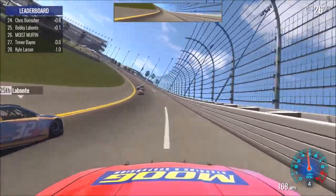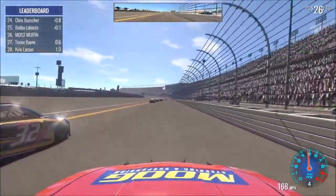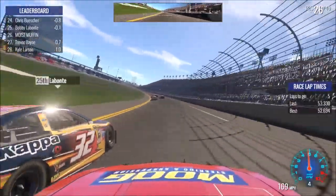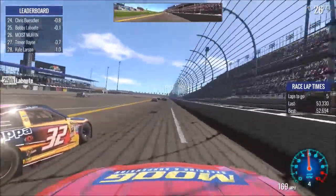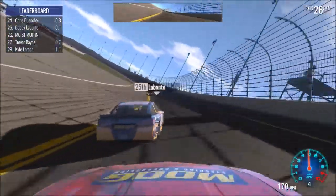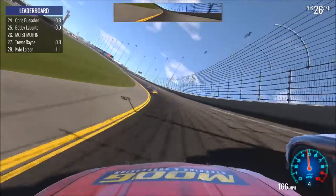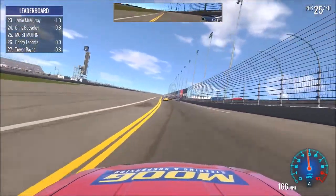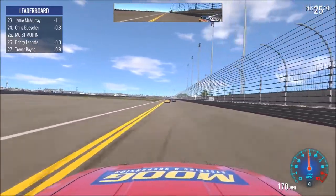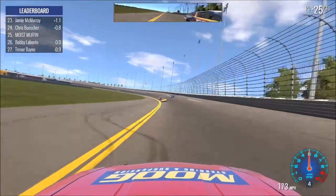I don't know if we're going to get by Labonte on the outside here. Not sure how effective bump drafting is in this game, or even side drafting. I'm so scared to get close to a car because that will happen — oh my god, makes me so nervous. We're catching the cars in front of us but we're kind of stalling out here. Labonte — you freaking do it. I think we got the draft! I could feel us in the draft. The body just freaking gave up.